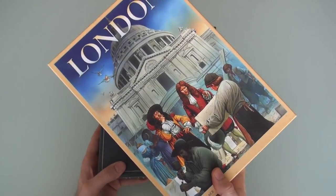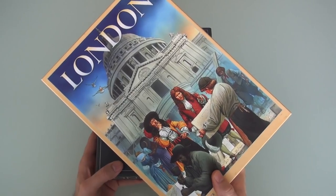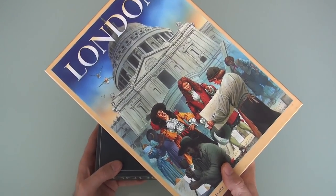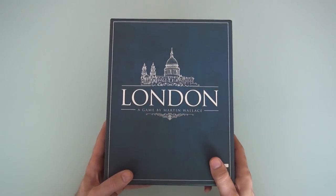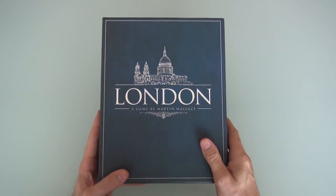Because the core game has not changed from this box to this box. You're still building up London after the Great Fire of 1666 up to modern day by using multi-use cards and a central market and fighting poverty every step of the way. The core game hasn't changed, but there are several subtle and one very significant change which is going to be in this new box. Let's go ahead and open it up.